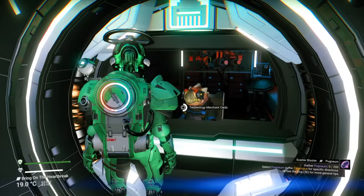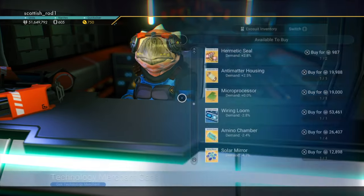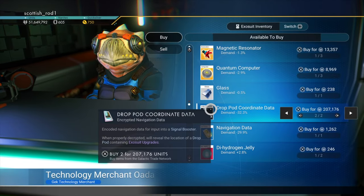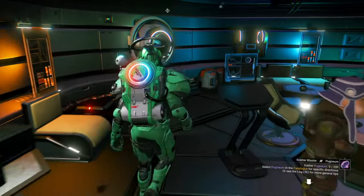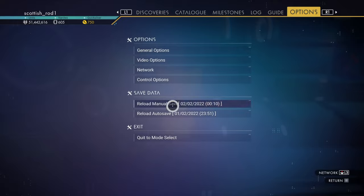When you get back to the small settlement base, interact with this kiosk and go to purchase components. Purchase all the drop pod coordinates you can afford — just over a hundred thousand per coordinate. So when the space station and anomaly upgrades start costing more than that, it's time to do this.